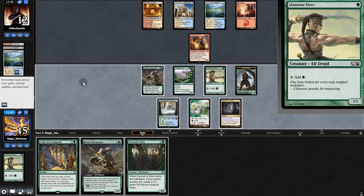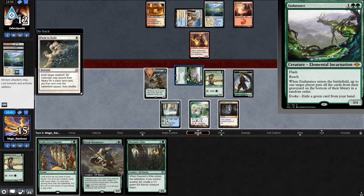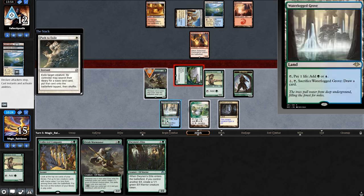Nothing — that is really suspicious. But this time we'll play it safe. Swing for three, and what? They're pathing our War Master? Does that mean they don't have Wipe? And why wouldn't they just path the Endurance? If they're using removal on War Master, I take it they don't have Wipe in hand.